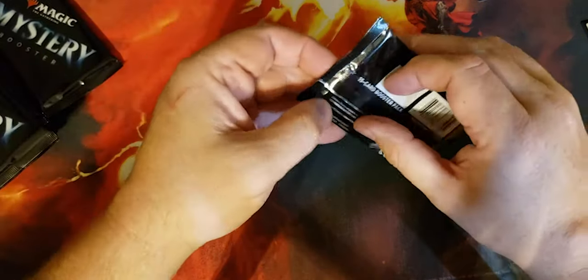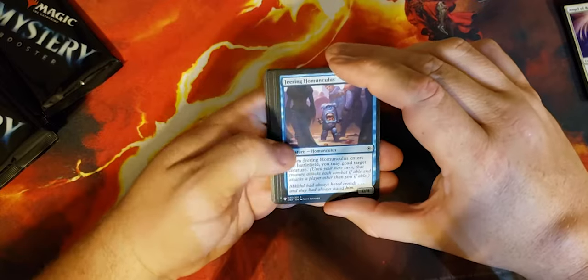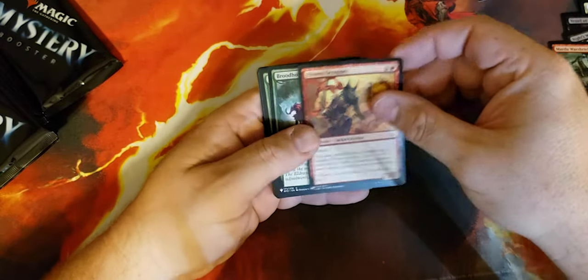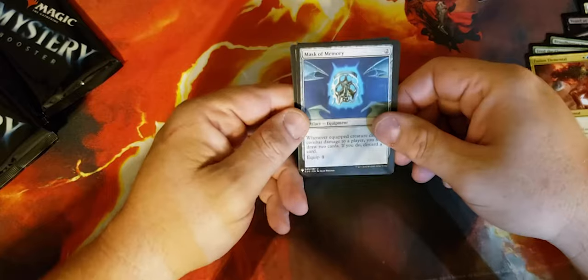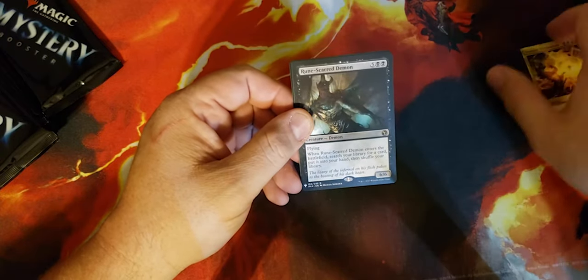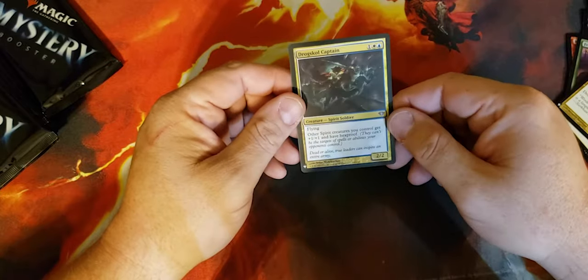Alright, we're getting down there in our packs. God-Pharaoh's Faithful, Angel of Renewal, Jeering Homunculus — I love this art. I pretty much want to do the same thing every time I walk through a crowd. Diminish, Vessel of Malignity, Knight's Whisper, Mardu Skullhunter, Khenra Scrapper, Broodhunter Wurm, Feed the Clan, Fusion Elemental. Mask of Memory — this is a really great commander card, love this in all my mono-white and Boros decks. Violent Ultimatum — destroy three target permanents, that seems a little excessive in cost, but — Runescarred Demon — kind of another whiff. I don't believe that's going for very much. A foil Drogskol Captain — that's very nice: other spirit creatures you control get plus one plus one and have hexproof.